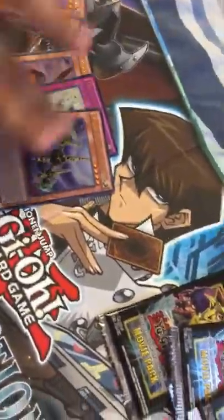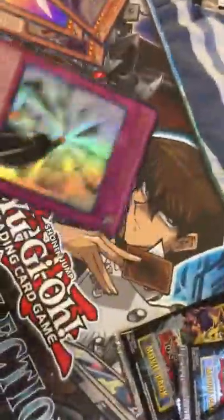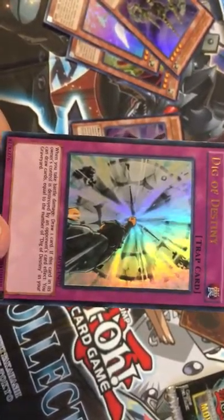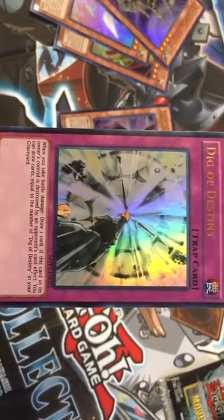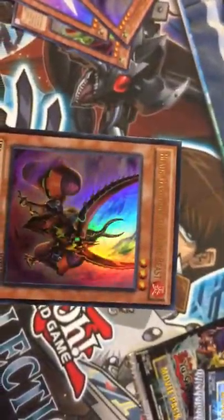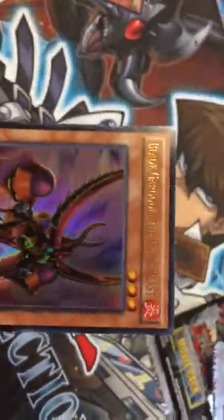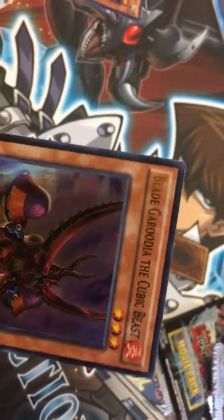We got Lemon Magician Girl. I think these are all rares. We got the Buster Gundil the Cubic Behemoth, we got the Dig of Destiny — you take battle damage, draw one card; if this card is destroyed by an opponent's card effect, you can draw cards. I hope we get more of that trap card because it would be useful. We got Blade Gorduia the Cubic Beast. And that's it for the first pack.